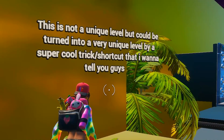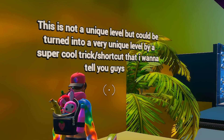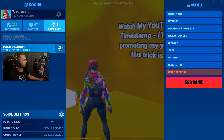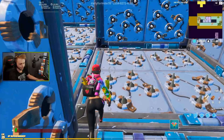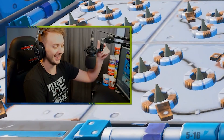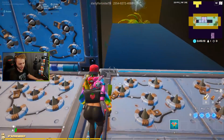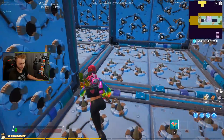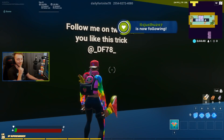This is incredibly cool. This is not a unique level but could be turned into a very unique level by a super cool trick shot slash shortcut that I want to show you guys — we gotta watch the video to figure out what to do. Apparently if I fake out these traps and then just run for it, I'm supposed to make it. Almost made it — that is pretty cool. Can we do it? Oh, we were right there. There we go — perfect. That was really really cool.